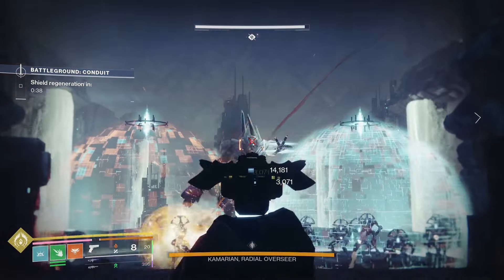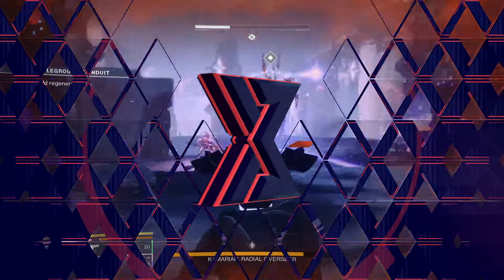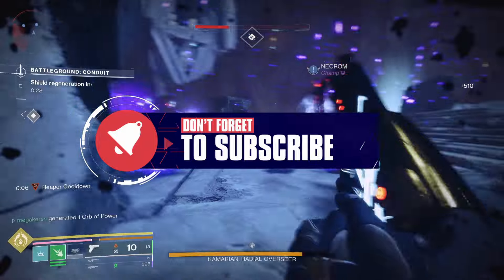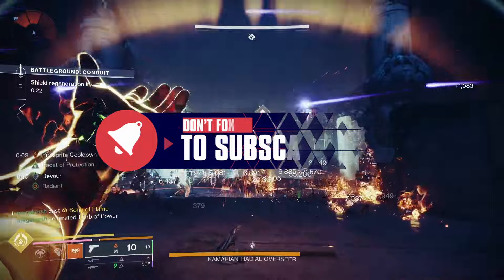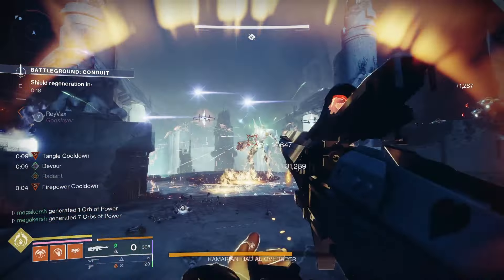Aberrant Action is a new rocket-assisted sidearm that's arrived in Episode Echoes in Destiny 2. The rocket-assisted sidearms are very popular weapons — we've seen an Arc one, a Strand one, and this one is Solar. Today I'm going to take a closer look at the weapon, the stats, the perks, the god rolls, plus how to get Aberrant Action in Destiny 2.